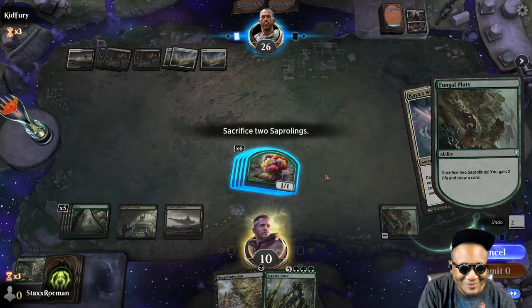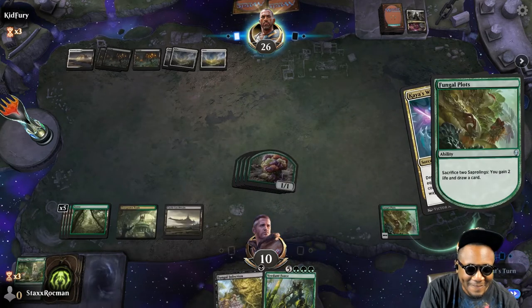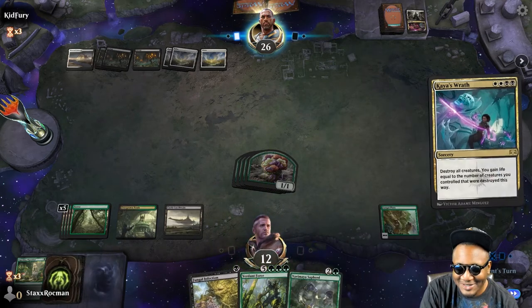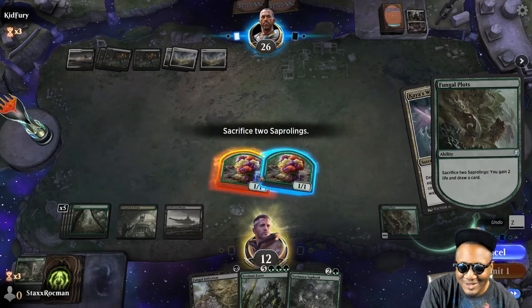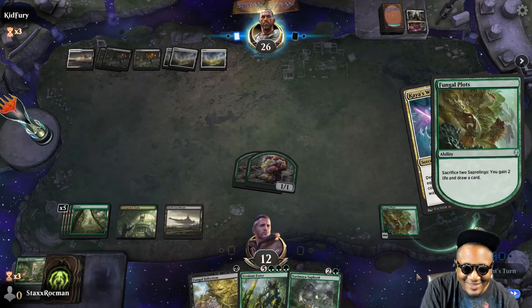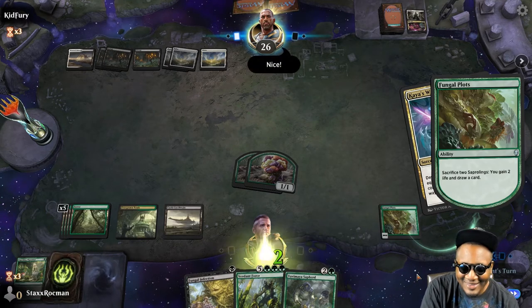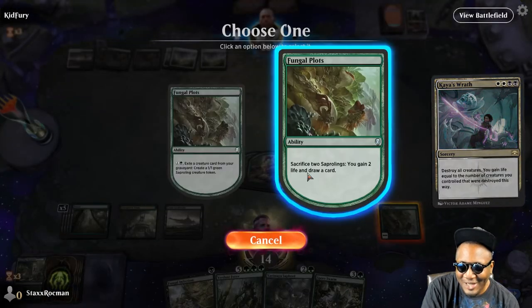Let me draw some cards. Refill my hand back up. Sac two more — I'm burning all my flowers. I'm burning them all. I'm going to have to re-up on all my flowers now because of you.